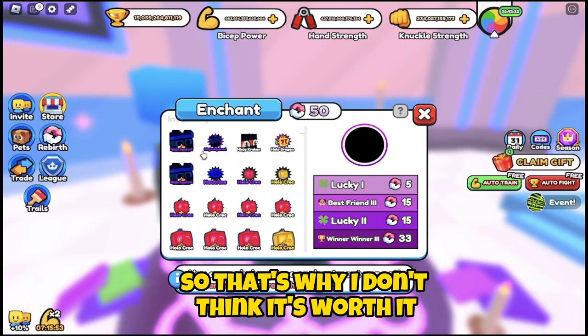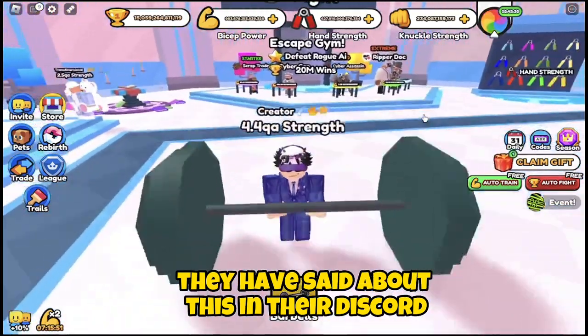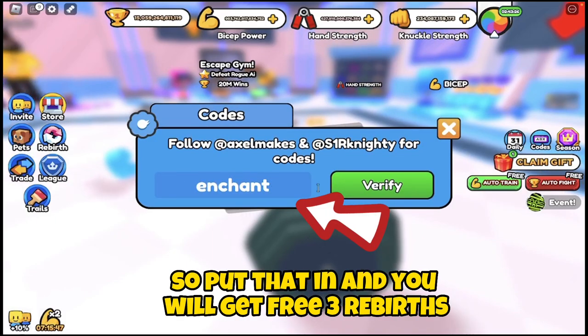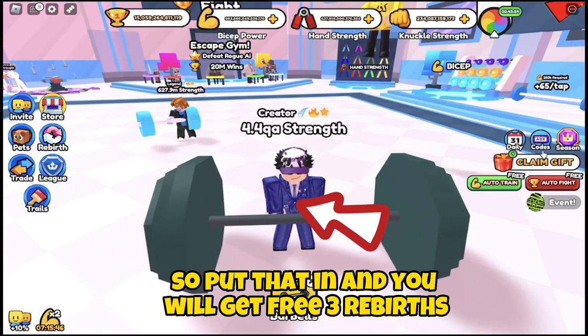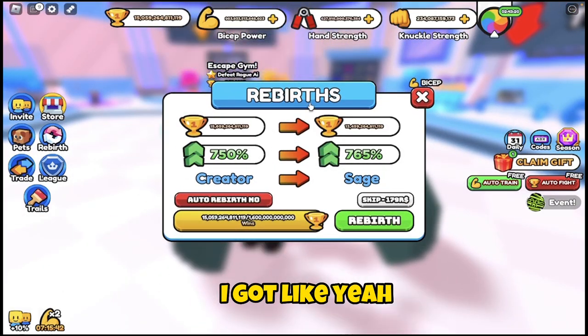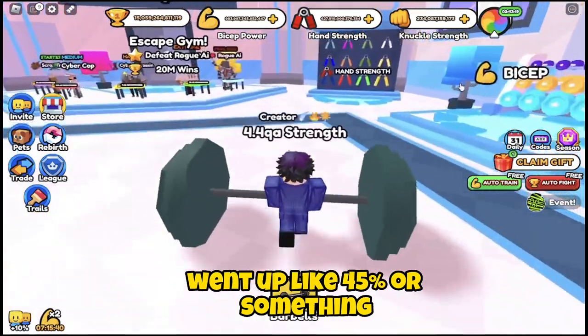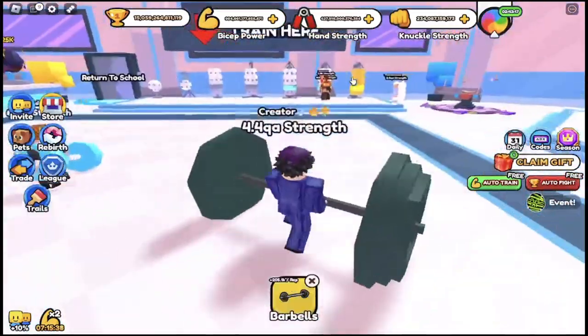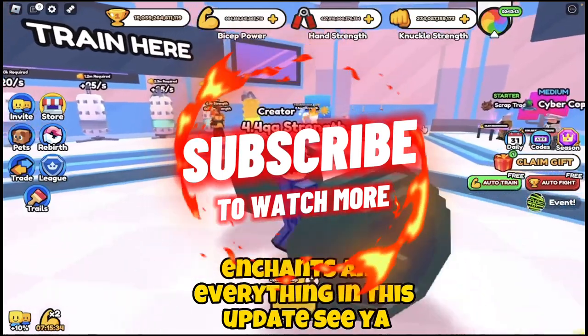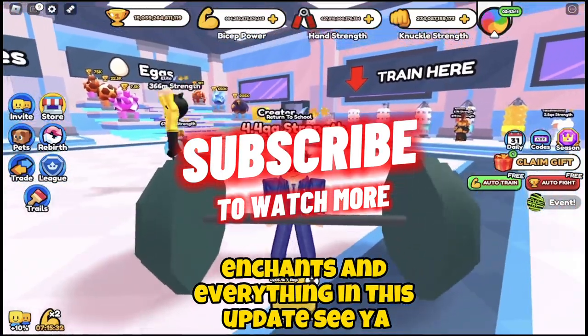They mentioned this update in their Discord and gave out a free code: 'enchant' — put that in and you'll get 3 free rebirths. I went up about 45 or something. I hope you guys enjoyed and I hope this helps with all the enchants and everything in this update!